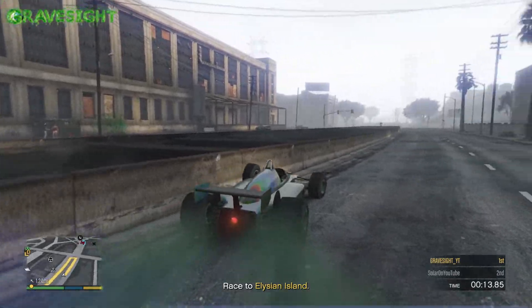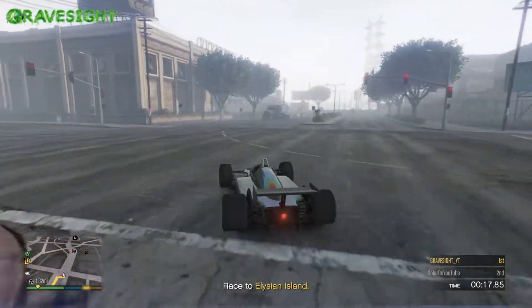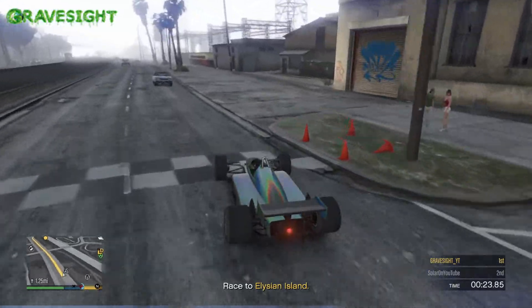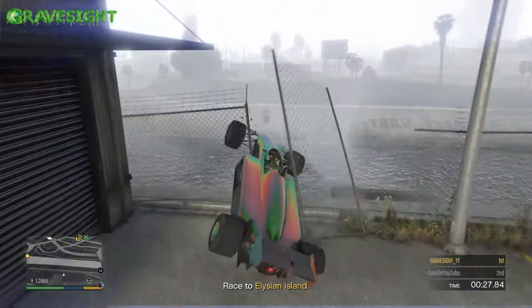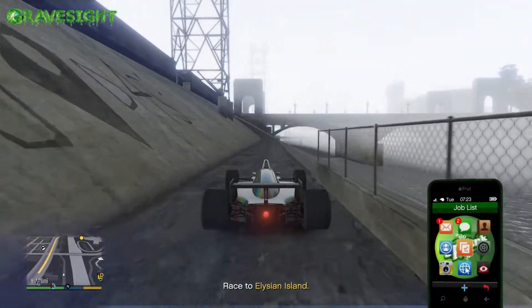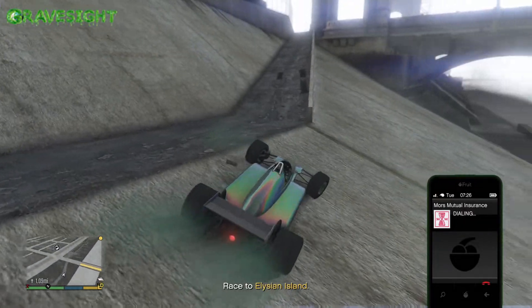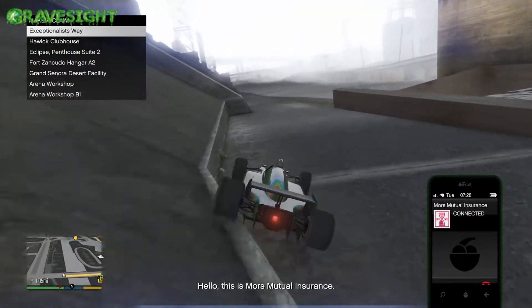Once we respawn, we're going to make our way behind the Los Santos Car Meet area where there is a body of water. I'm going to turn left here and show you guys a little shortcut. Don't worry about going in that water just in case you come in a little bit hot — where we're going is right down here.